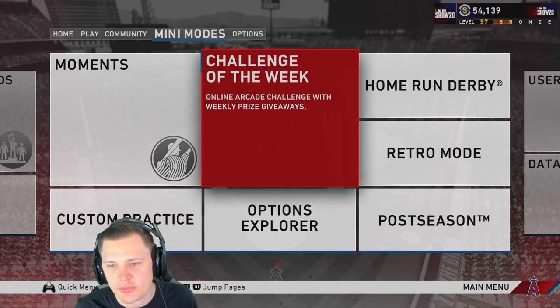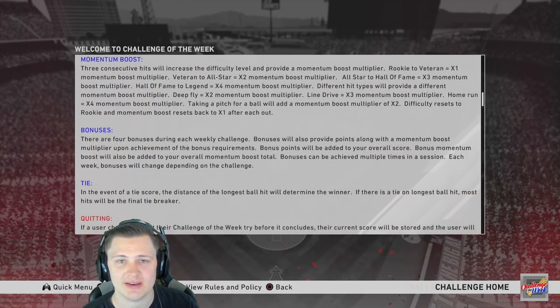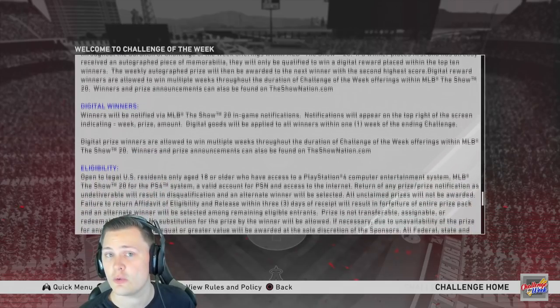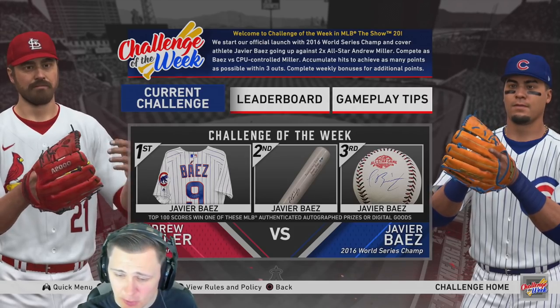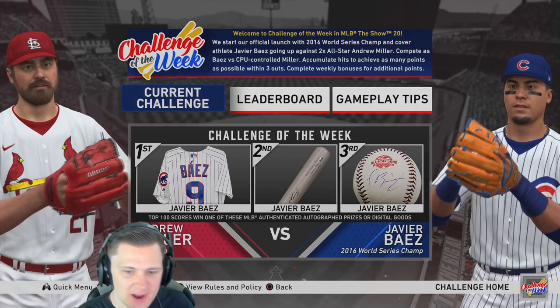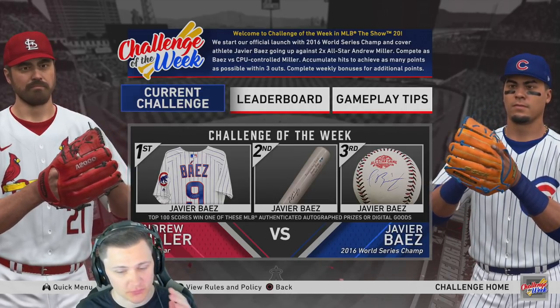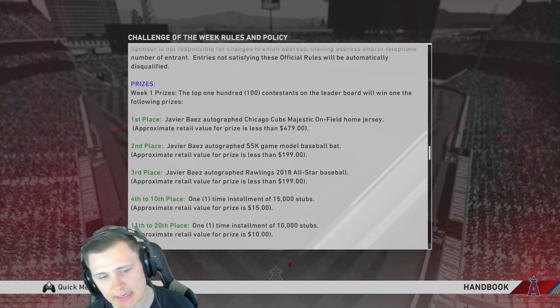Now the part you're most eager to hear: how to actually get better. Two things — work on timing and work on PCI placement. I recommend Challenge of the Week. It constantly tests you at different difficulties, and as you get better you move up. It also rewards you: first place gets a signed Javi Baez jersey, second place a signed bat, third place a ball.